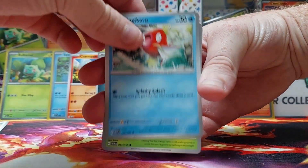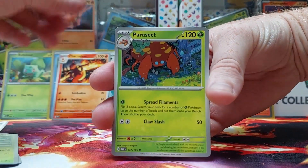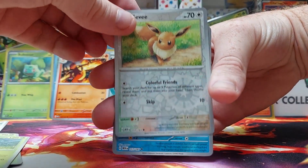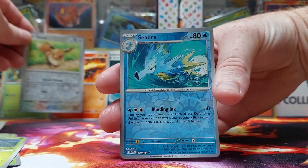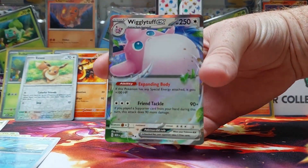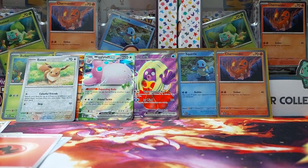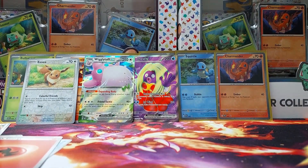We've got Rhyhorn, Magikarp, Oddish, Mankey, Scyther, Charmeleon — that's a keep, put that at the back. Parasite. Reverse Holo Eevee — that's not bad. And then we've got Seedra. And then we've got a Regular EX Wigglytuff — that's not bad. And Fire Energy. So we've had a few good pulls so far, not the ones I'm looking for, but we can't complain.